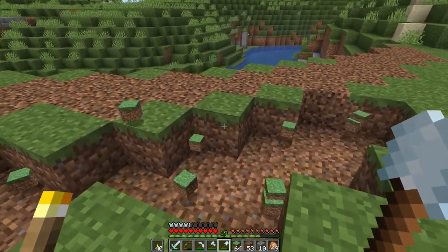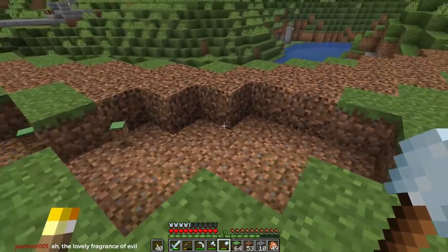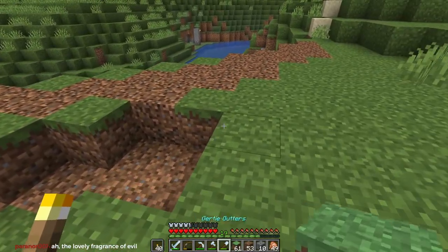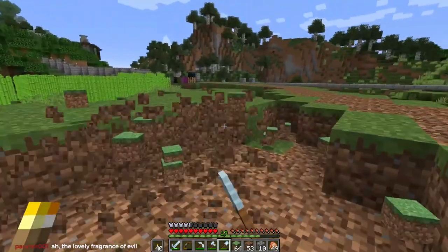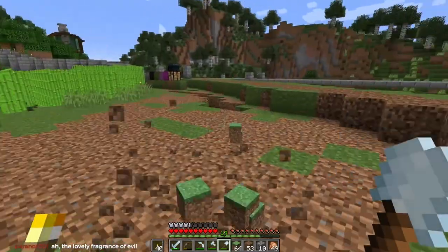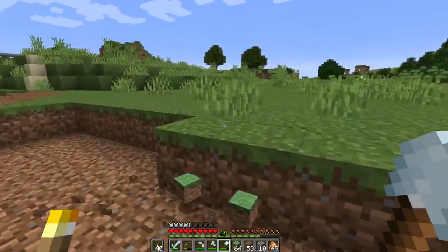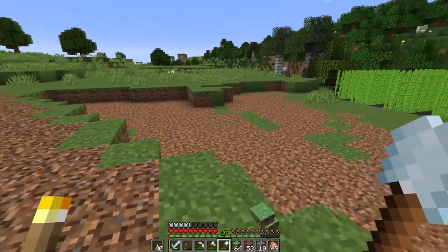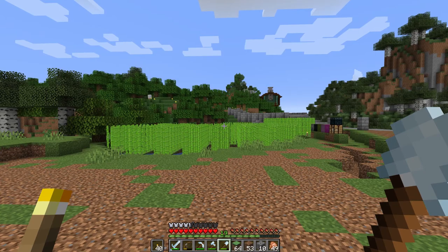Do we maybe want to make this feel steeper there? Nope, I think I like that better. One nice thing about this game is that there's just a lot of trial and error and if you screw something up you can just fix the block. I definitely want to feel like you're higher than the sugarcane, so I don't want the top of the sugarcane to be any higher than that.